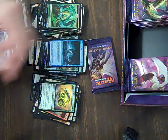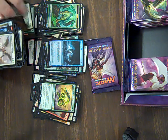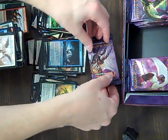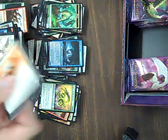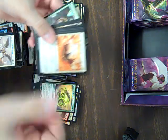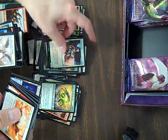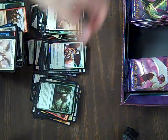Oh, Serra Angel — oh boy. That hasn't been printed to death. I mean, this is Iconic Masters, that is kind of the point. Looks like the dude from Dragon Ball Z. Another Emerged Unscathed — yay. Stalwart Aven, that was just printed. And Prime Evil Titan — there we go, we got some money. I like that.